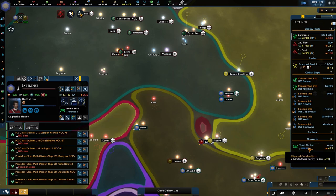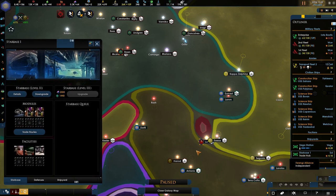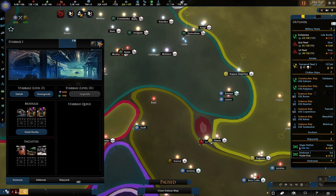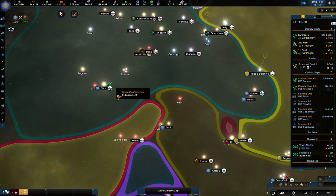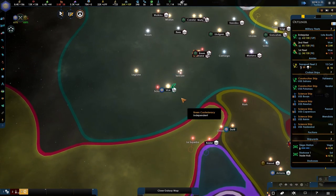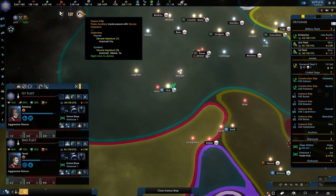There we go — the first heavy cruisers are almost rolling off the belt. I don't understand why this starbase is never helping — you have a shipyard, use it! It would be so nice if they did. A research deal has been broken. Let's heal these two fleets for a second because we did lose some heavy ships. Let's press 2 to get the fleets — yeah, you could definitely use some healing.